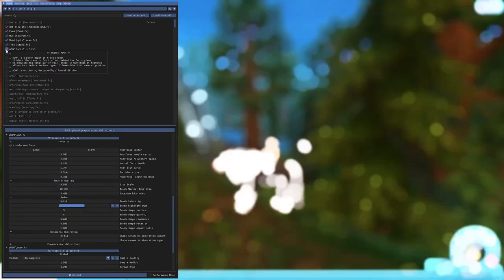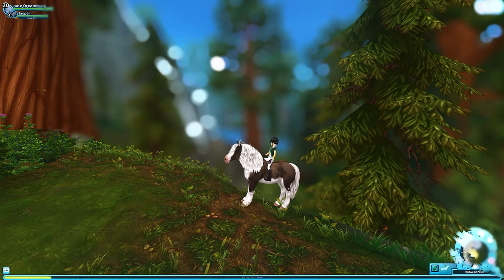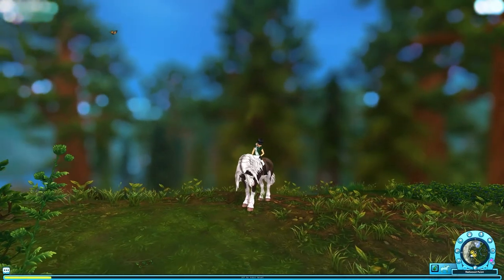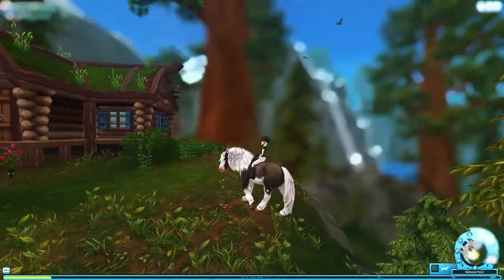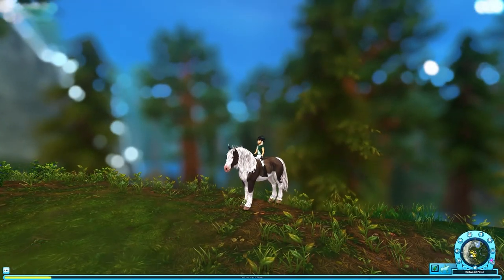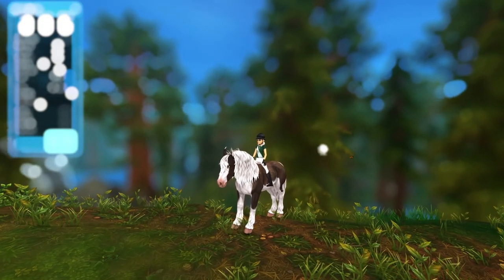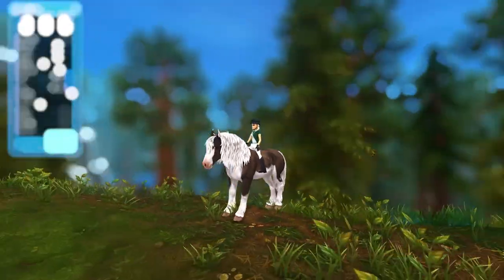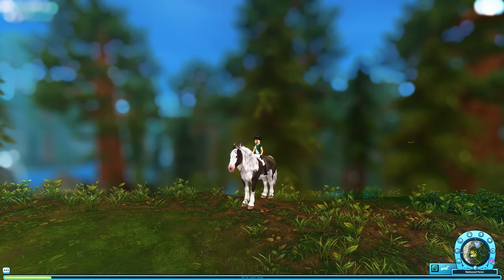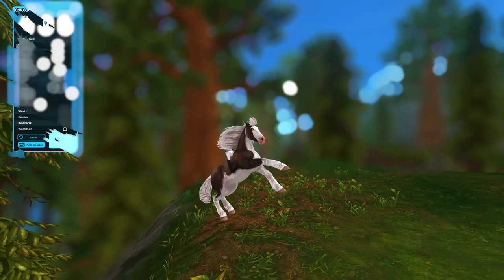I'll bring up the ReShade menu. These are the different things I have on - I'll turn this on and it blurs the background, which makes it look really really nice for a photo. Right now I have the background really blurred, but it doesn't have to be that blurry. I can control how far back it blurs - closer or farther - and you can control the amount of blurriness. Then you go into photo mode and move your camera however you want. My horse looks really dopey right now - let me try to rear. You kind of see the point - you just turn on the blur effect, get your nice photo at whatever angle you want.